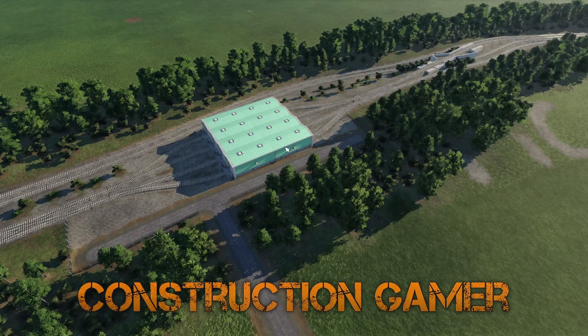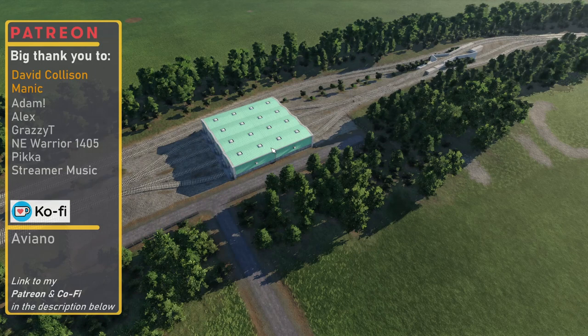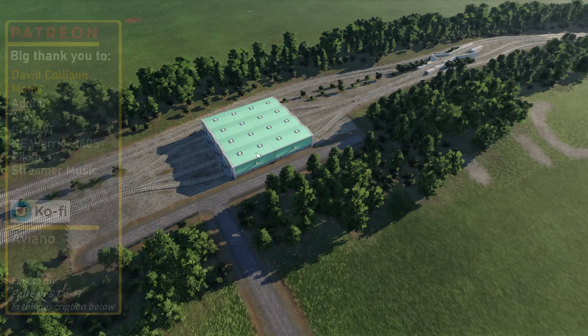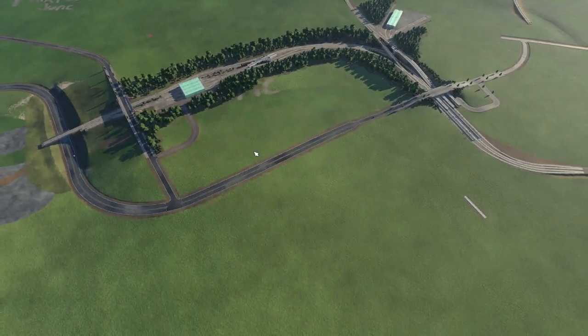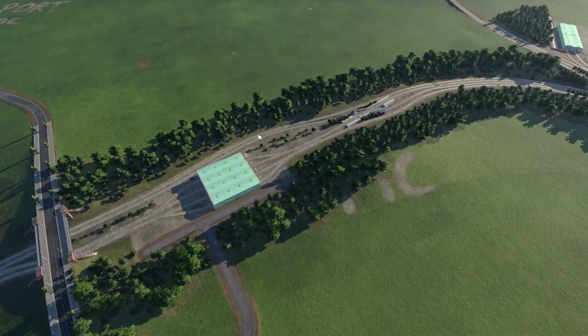Hi there, I'm Construction Gamer. In today's episode of Midlands to London, we're hopefully going to be building London Heathrow Airport, and we're going to be building the Piccadilly Line and the Elizabeth Line — well, it's the main line used by Elizabeth Line trains to get into the station. So there's quite a lot to build. In the last episode we built this depot, which we've just planted some trees around.